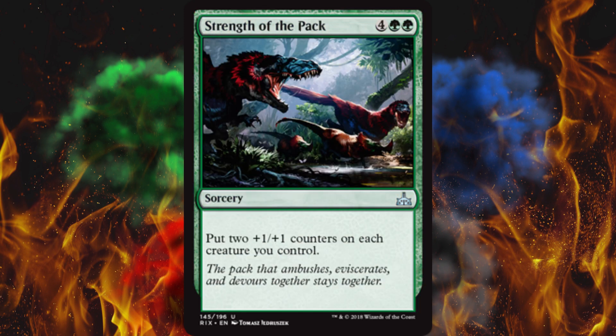Next up, Strength of the Pack — costs six: put two +1/+1 counters on each creature you control. That's actually pretty damn good. It's six mana, but you do get two counters on everything.